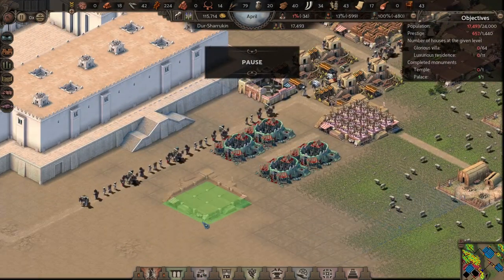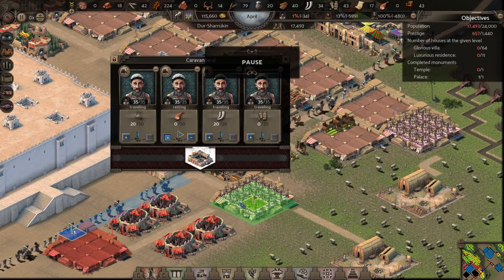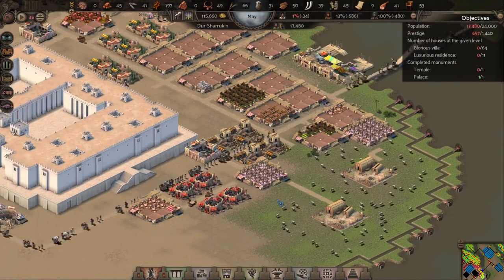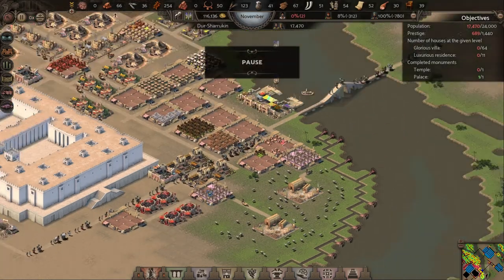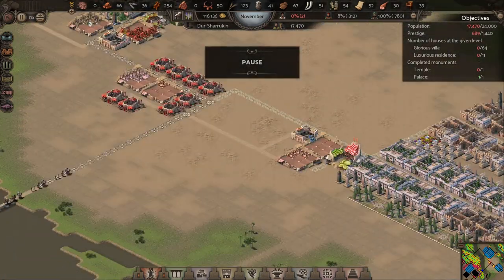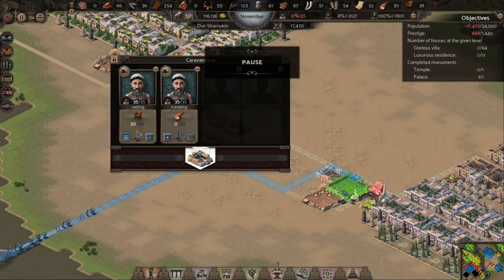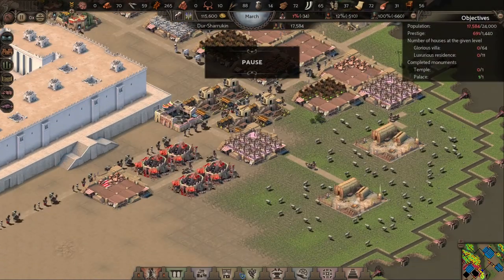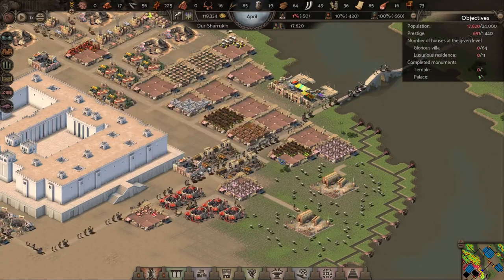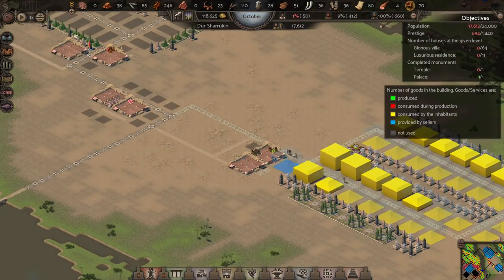I've got plenty of meat, so I'm going to have another warehouse set up for meat and basically transport it over to the residences. I'm also going to bring in more furniture. What I'm kind of doing here is focusing a little bit more on bringing the goods to the people rather than selling them - trying to get serious now about raising up the prestige.